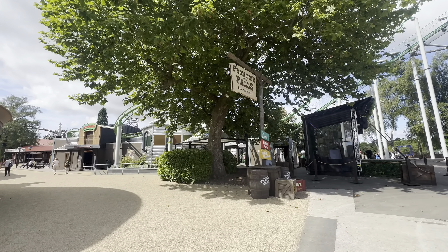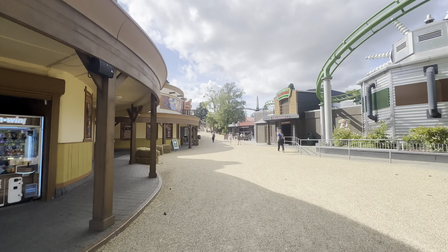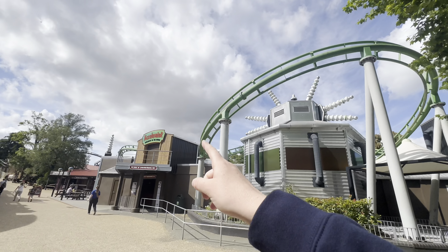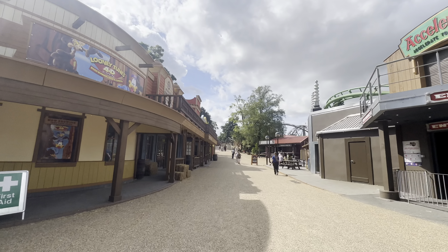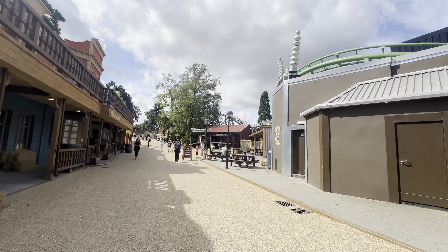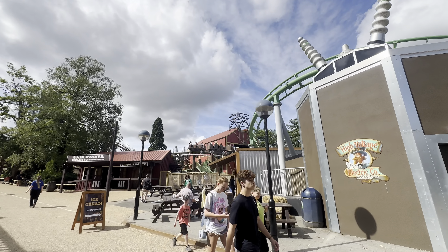We're over two hours early but yeah, exciting stuff. Here's the new area - Frontier Falls. We'll head over this way. This is all new gravel on the ground, it looks great. I still think the green doesn't really go with that. Oh, new Accelerator logo - that's great! But yeah, the green's a bit odd. Whatever, these buildings look great. We've seen these before - it's at the front now. There's a new shop, Undertaker, the last sooner shop.